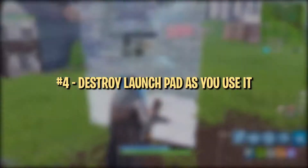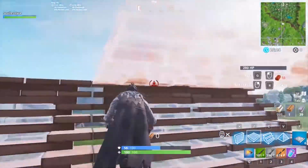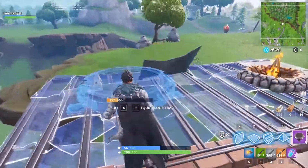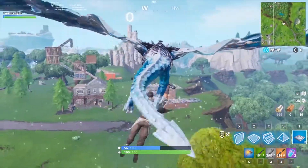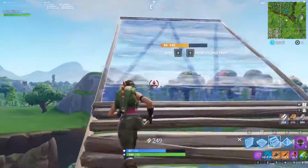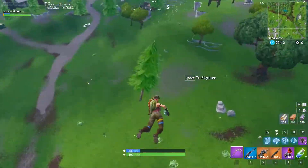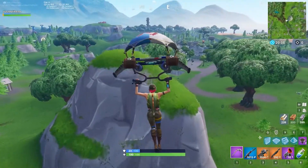Launch pads are a great mobility item for making hard rotations and disengaging from tight situations, but they do have a downside — other players can follow you. This means that your opponents can also get free rotations from your pad, or if you disengage, you'll probably only get away for a few seconds before they catch up. The simple solution to these problems is to destroy your launch pad as you use it — not after you land and shoot it out, but destroy your pad immediately after you use it so nobody can follow, no matter how quick.